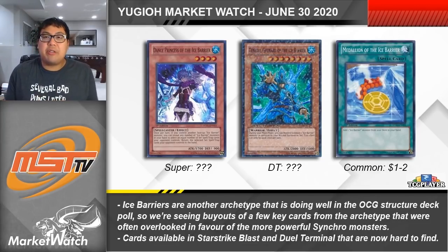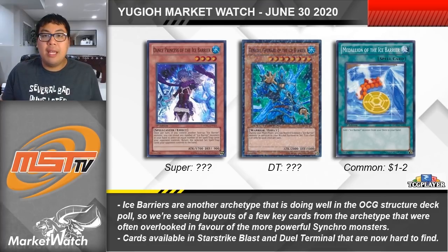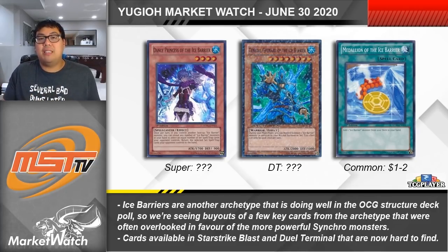Next up is Ice Barriers, the archetype I personally think seems really intriguing. Ice Barriers were always overlooked because their synchros were so powerful but their main deck monsters were really bad. Everyone knows about using Trishula to loop hands, Brionac to clear boards, or Dewloren for infinite loops, but no one knows what any of the main deck monsters do. A new structure deck could definitely change that because the deck has some really interesting cards — it just never worked together as a cohesive strategy. Dance Princess of the Ice Barrier is a potentially interesting card to set up OTKs without losing card advantage, and being from Star Strike Blast means it could spike in value even if it doesn't see play.